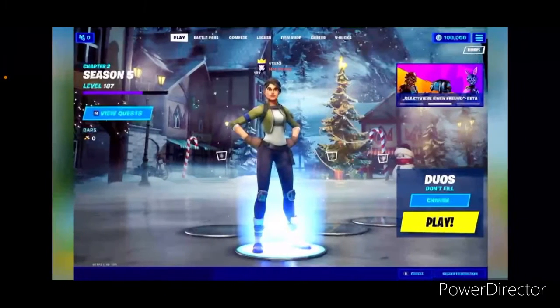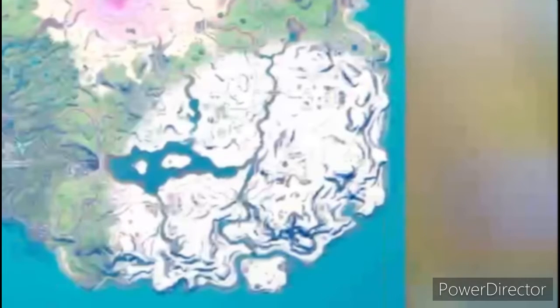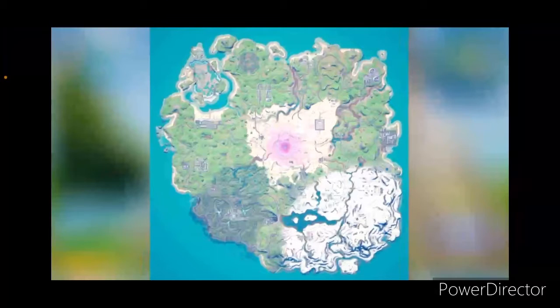Here's a screenshot of snow on the map, and this is what the lobby's gonna look like. It's only gonna snow on that area of the map — not the whole map, just that area.